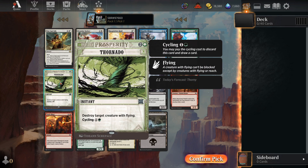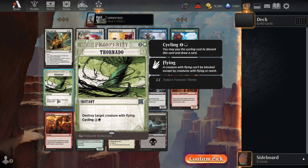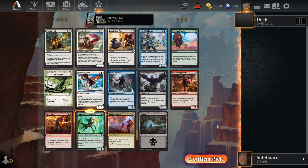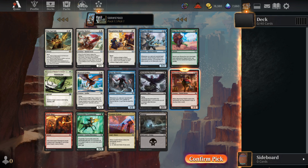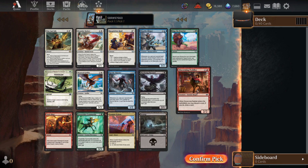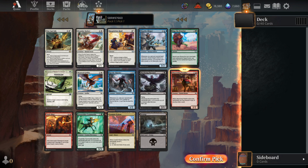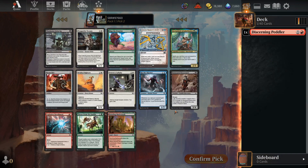I could see taking the Thornado, because we can cycle it — we can use the mana from Omniscience to pay it and it kills a flying bomb creature. Trick Shot would be okay too; that kills most of the bombs in this format. This is just super underwhelming. It might legitimately be Discerning Peddler just because of the card draw attached to him. It feels like it's probably the Thornado or the Discerning Peddler since both let me draw a card. Let's take the Peddler. Super weak first pack.